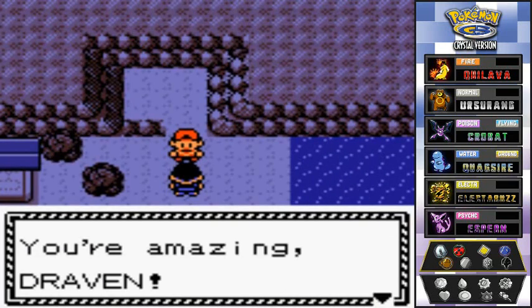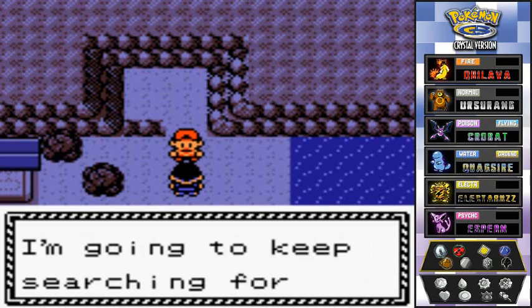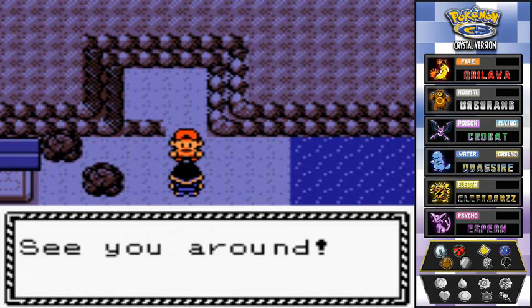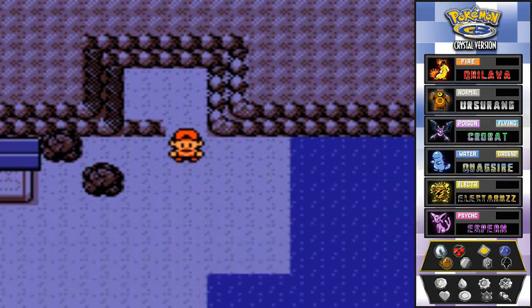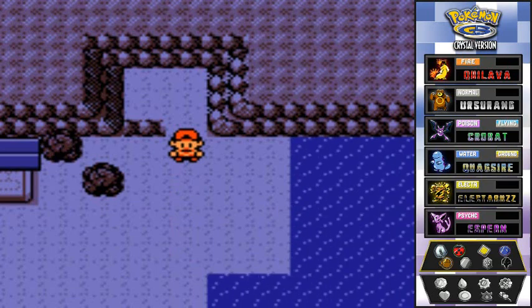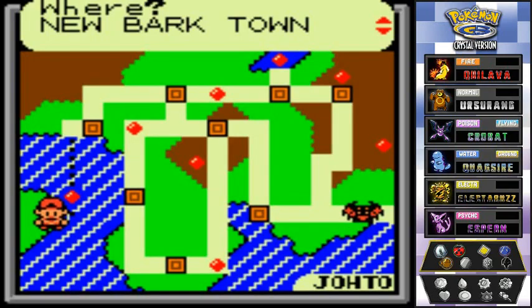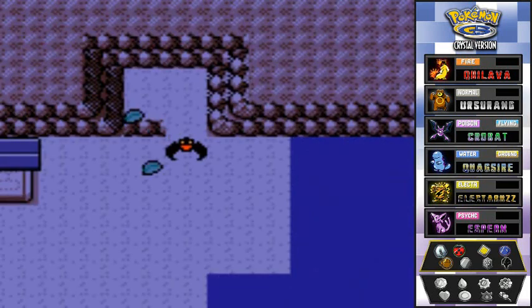He says: 'I hate to admit it but you win. You're amazing Draven — no wonder Pokemon gravitate to you. I get it now. I'm going to keep searching for Suicune — I'm sure we'll see each other again.' That won't be the last time you see Suicune — you'll be seeing Suicune in different places. Now let's go straight to the lighthouse and get our sixth badge. Using Fly, we can go anywhere we've visited, so back to Olivine City.